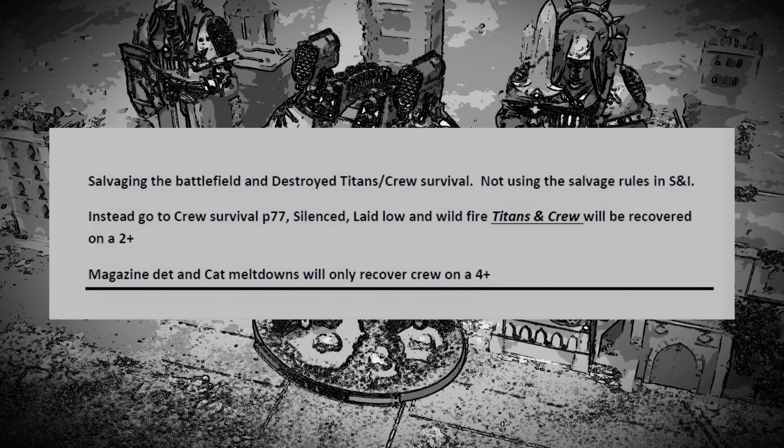Instead we're adapting the survival rules on page 77 of Shadow and Iron. Silence, laid low, and wildfire Titans will be recovered and saved on a roll of a 2+. That makes more sense — Titans are these revered god machines and the Mechanicum would do everything they could to bring them back. It also means we'll be playing with more damaged Titans, repairing them and spending armory points, which feels right. A Titan that suffers a magazine detonation or catastrophic meltdown will be completely destroyed, but you can save the crew on a 4+ and put them straight into a fully functional brand new Titan.